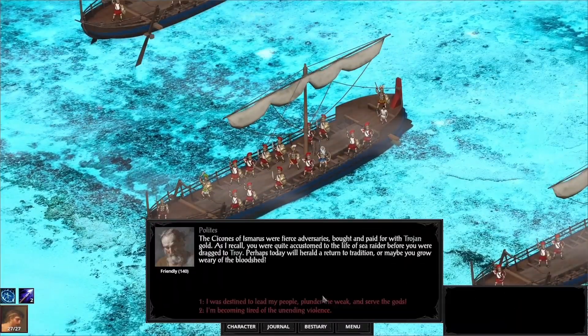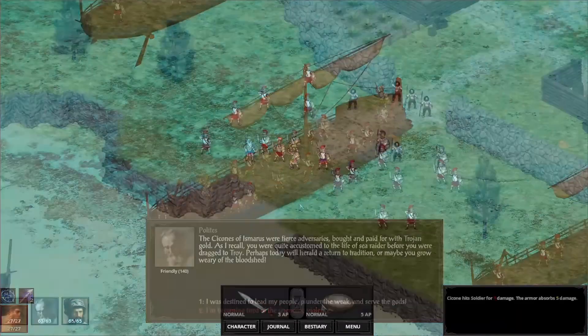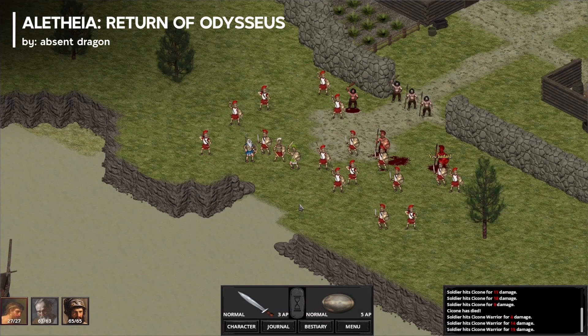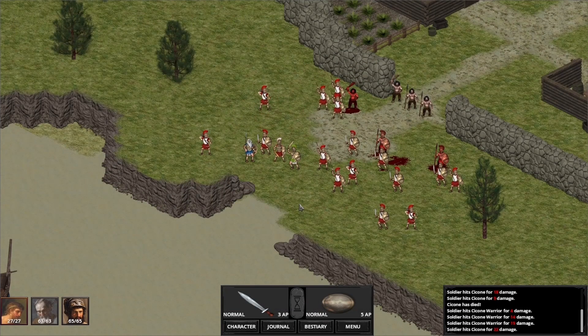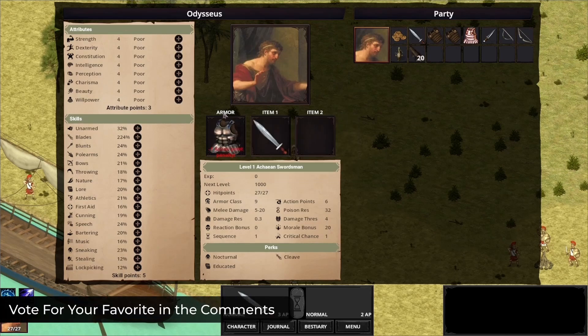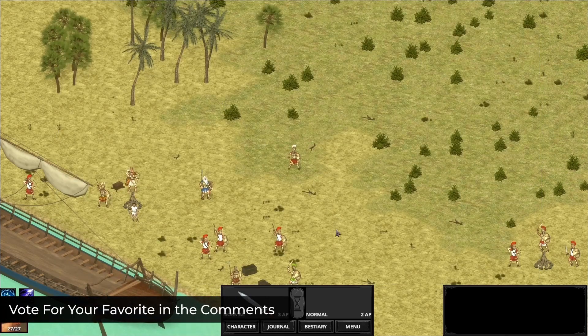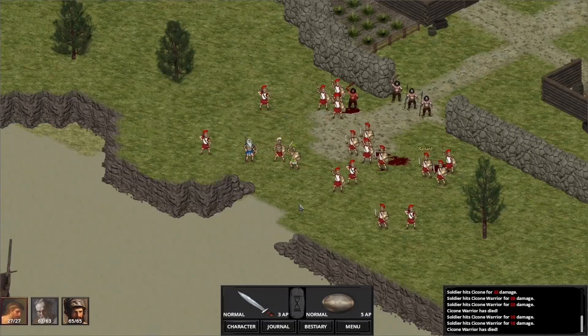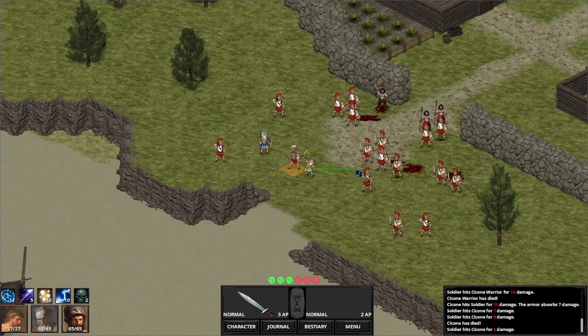And number 1: Experience the timeless epic of Homer's Odyssey like never before in Aletheia: Return of Odysseus. This classic-inspired CRPG puts you in the shoes of the legendary hero as he journeys home from the Trojan War. With turn-based combat, detailed character creation, and choices with consequences, you'll immerse yourself in a faithful depiction of ancient Greece. Encounter mythological creatures, manage your army, and explore beautifully created isometric landscapes. You can check it out on Steam.